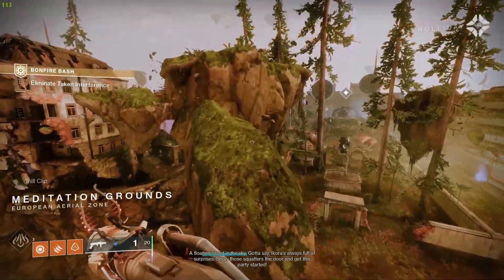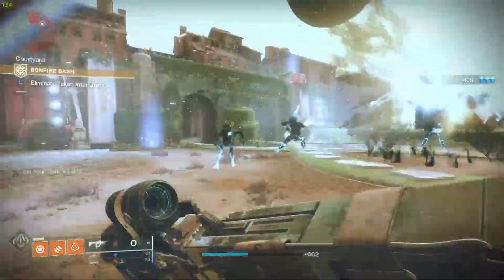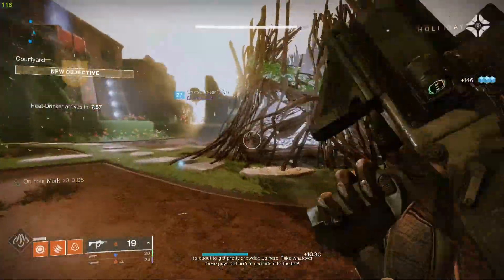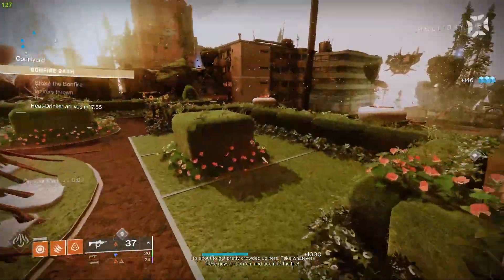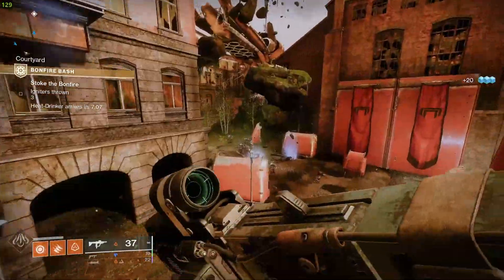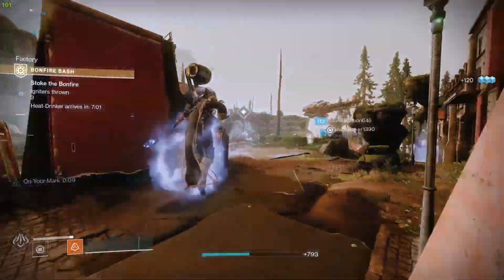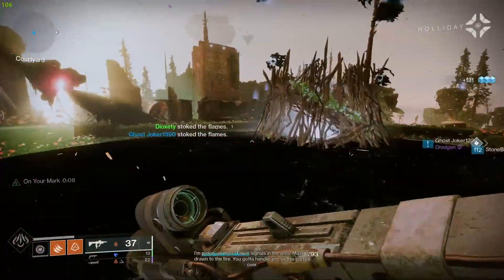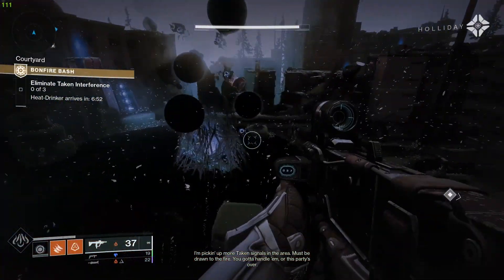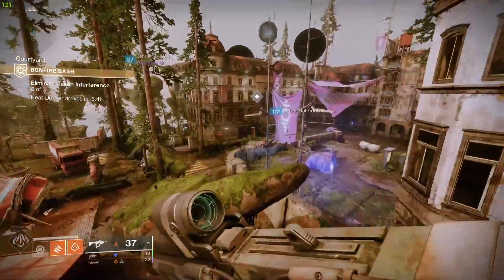First of all, you'll start by defeating the Taken interference in the center of the map. There will be several enemies that spawn around the map, as located on your mini-map. These enemies will be glowing and drop balls that you take to the bonfire and throw at it. More igniters that you throw at the bonfire within the time limit will increase your rewards, so ideally you want to do this as fast as possible. You can throw a max of 20 within the time limit. Occasionally, Taken interference will pop up again and you'll have to defeat them before you can continue igniting the bonfire.